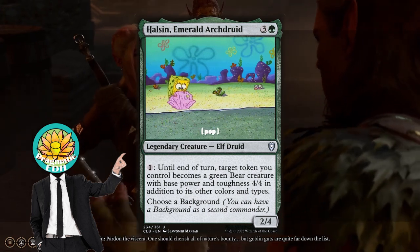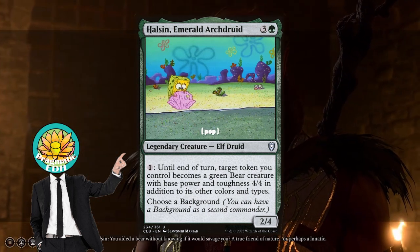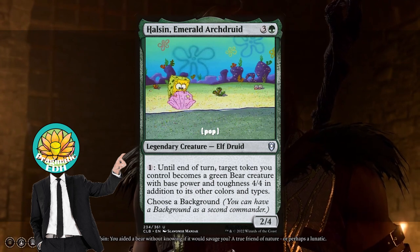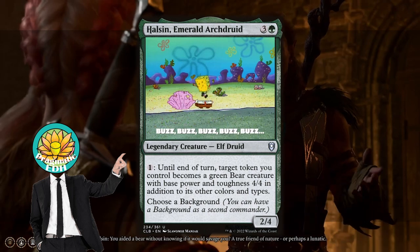Hulson is a 4-drop, 2/4 elf druid that says: pay 1 until the end of turn, target token you control becomes a green bear with power and toughness 4/4 until the end of turn, and it's green in addition to its other colors and types. Choose a background.